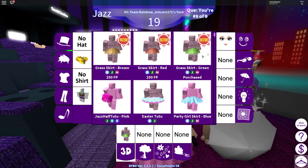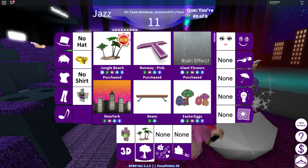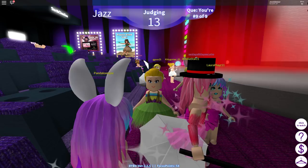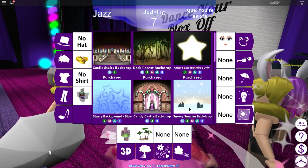The new skirt is super cute — there's brown, red, and green. I picked green because I thought it went well with the purple. I was between brown and green but I picked green. The biggest new thing is the jungle beach, which is absolutely awesome. I've been having bad luck though — I'm being picky — but I'll tell you about that in a second.